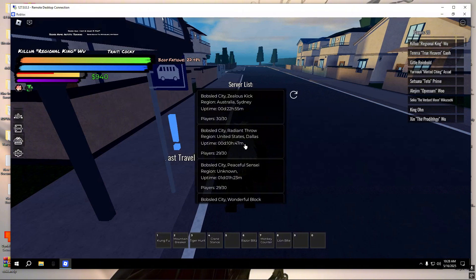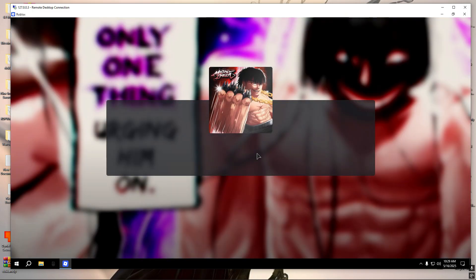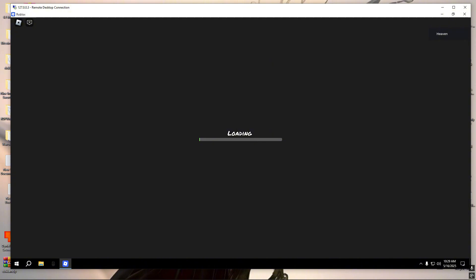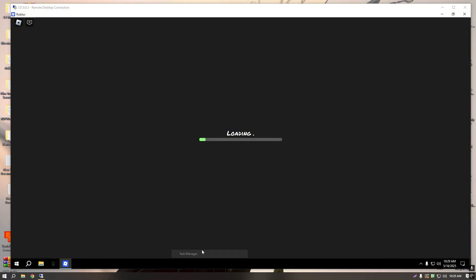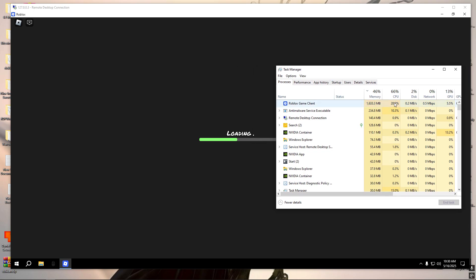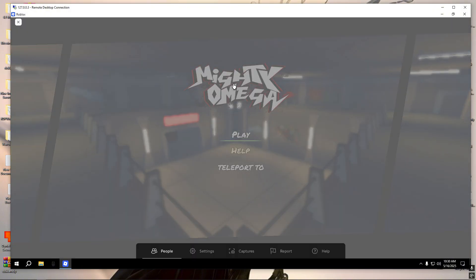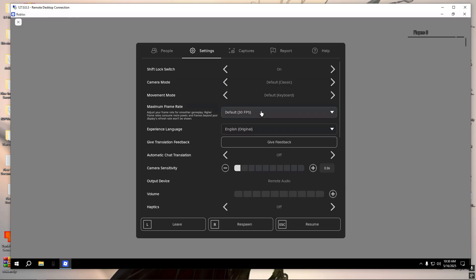I'm just going to go ahead and get into a server real fast, any server will do. I'll show you guys in Task Manager how many resources it uses. As you can see I'm using sub 50% memory. The CPU is a bit high because I'm loading in, but once we're in you'll see. We have this set to 30 FPS in RDP as well.